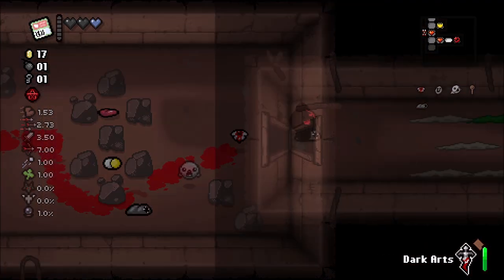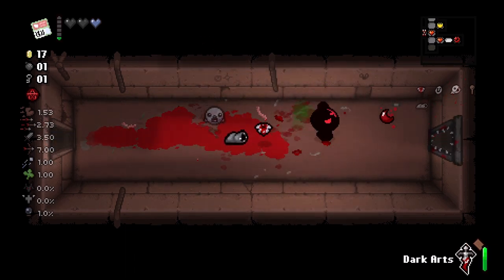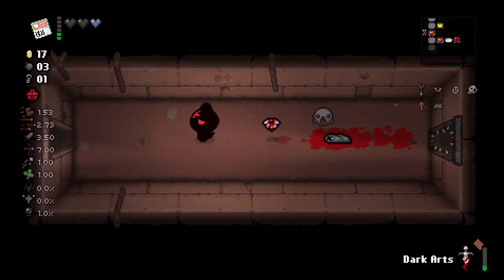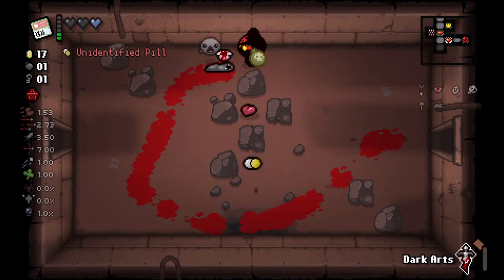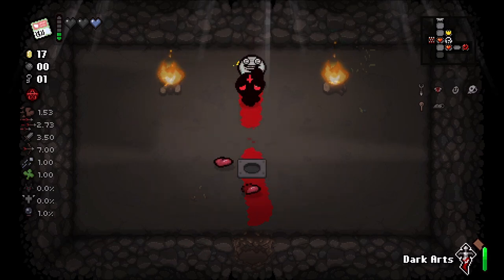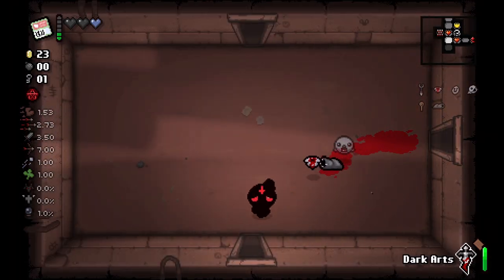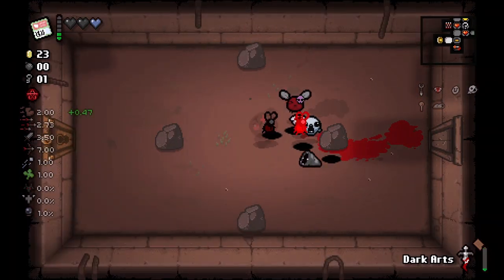I also want a key. We use Dark Arts to get through the cursed rooms, and we get a Fame — oh my goodness, this item shows up way too often nowadays but I actually love it, it is such a good item. Seeker room — there we go, get a button. It gives us two hearts. We'll use our last bomb to get a little more money out of there.